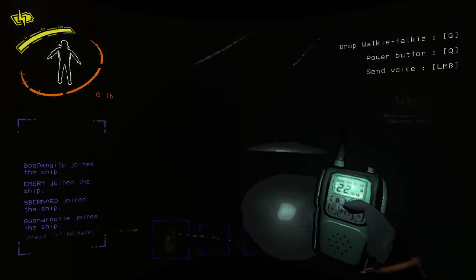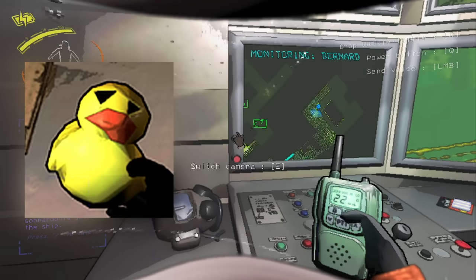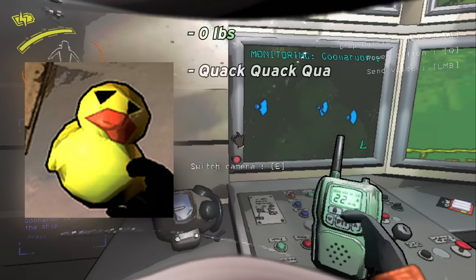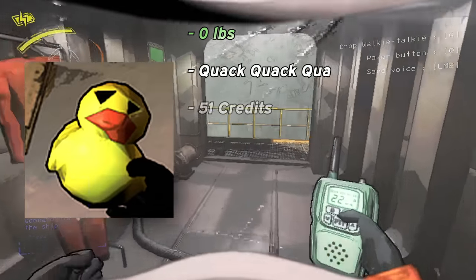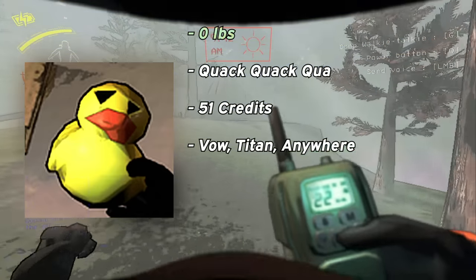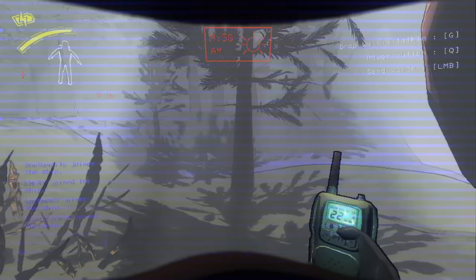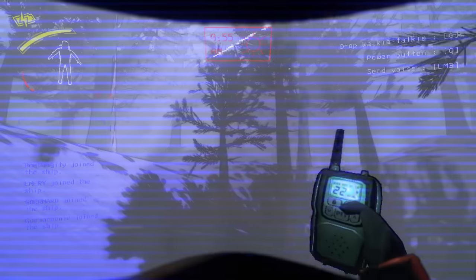I honestly don't have much to say about the rubber duck, other than the fact that it's super awesome, it doesn't weigh a single pound, makes a cute little sound when you drop it, and comes in at around 51 credits. I find it a lot on Vow personally, and I think the rubber duck sits right around the bottom of the best tier for me, since it doesn't weigh anything, and the fact that you can find it on Vow makes it a pretty good item early game.